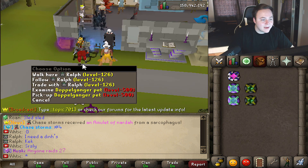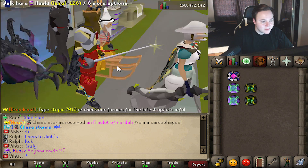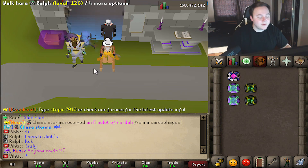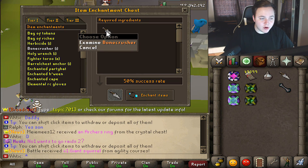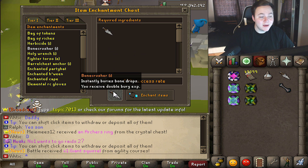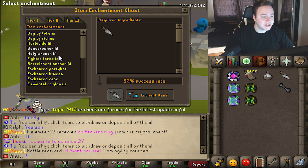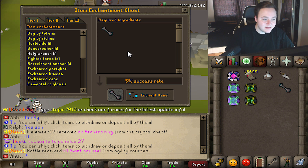Ralph back at it again. Is this a new max set? Dragon plate legs — what even are those? Next up is Bone Crusher. As you guys know, Bone Crusher automatically buries bones for you. And last but not least, the Holy Wrench.